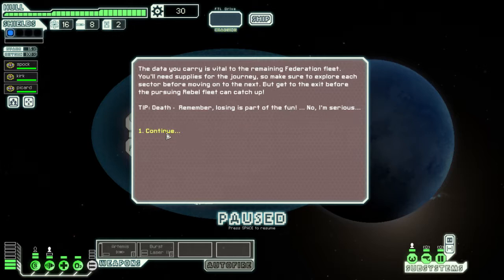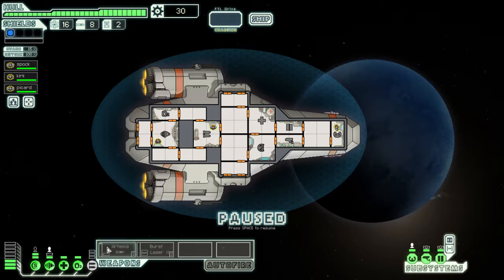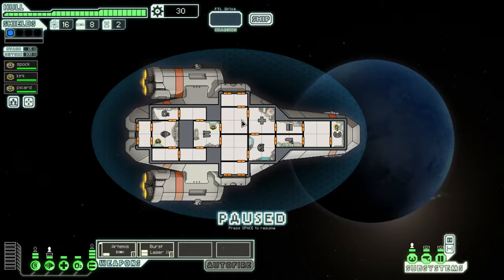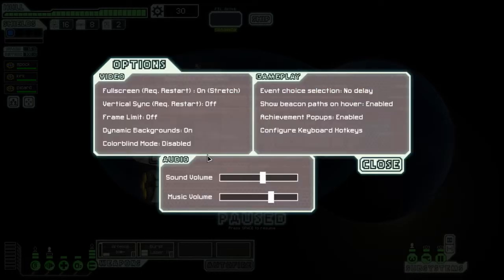We get to power up our ship — let's put two power to weapons and one power to fuel. My mouse is really jumpy in this game for some reason. Let me check the options real quick — frame limit off... nope. Sound can go up, music go down a little bit.